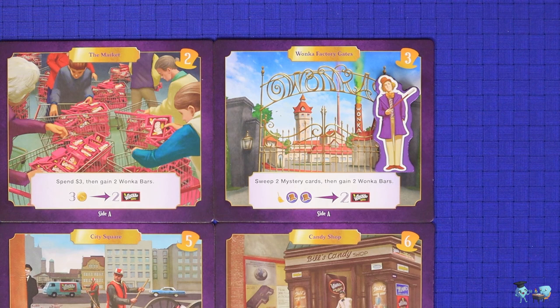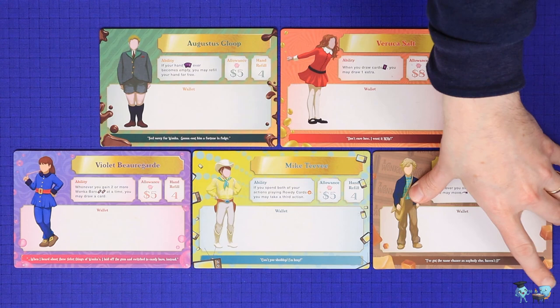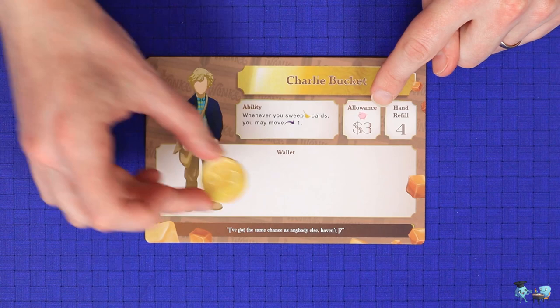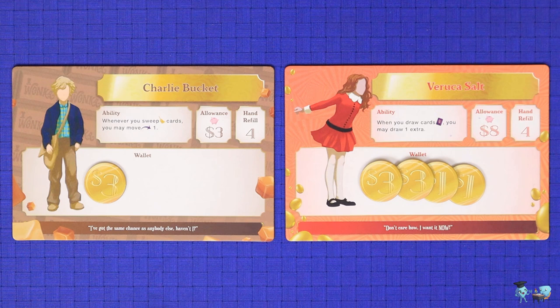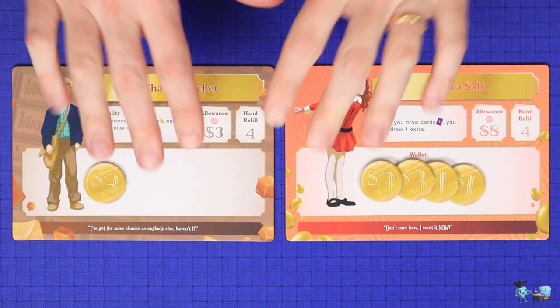Now place the Willy Wonka pawn on space 3, the Wonka factory gates, and keep the purple Wonka die nearby. Each player now chooses which of the 5 main characters from the classic film they wish to play as, taking that character's player board. Take money equal to your allowance and place it into your wallet. Different characters will start with different amounts of allowance — the wealthy Veruca Salt having the most and the poor Charlie Bucket having the least. The characters also have their own special abilities which will balance this out.